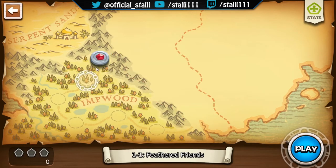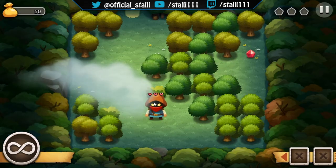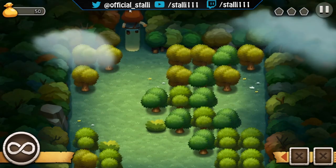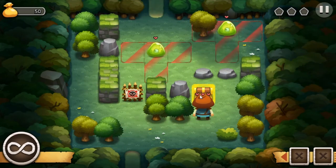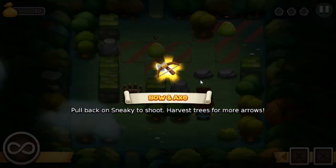Continue. The escape — we have done the escape. Now let's go to Feathered Friends. Did I honestly say feathered? We've got an axe and a bow — a bow and an axe. Pull back on Sneaky to shoot, harvest trees for more arrows.